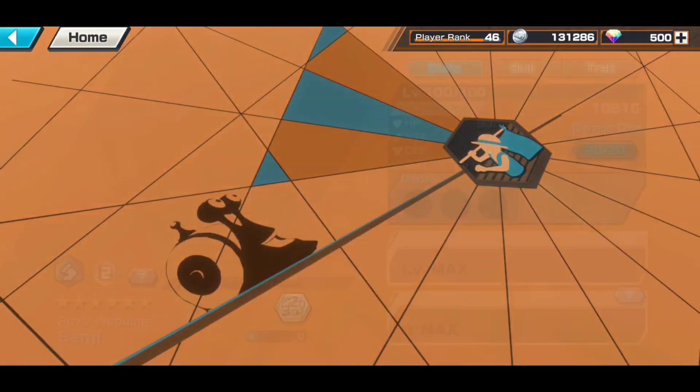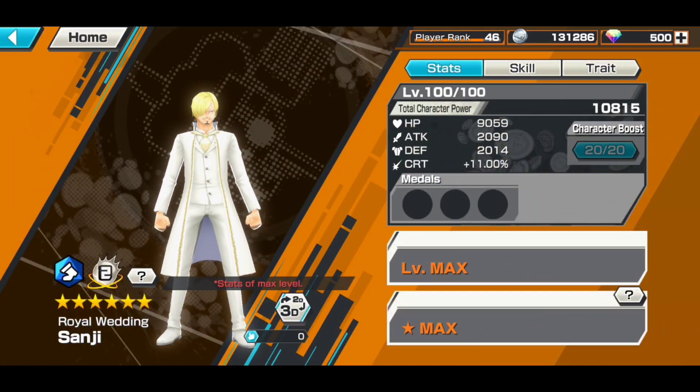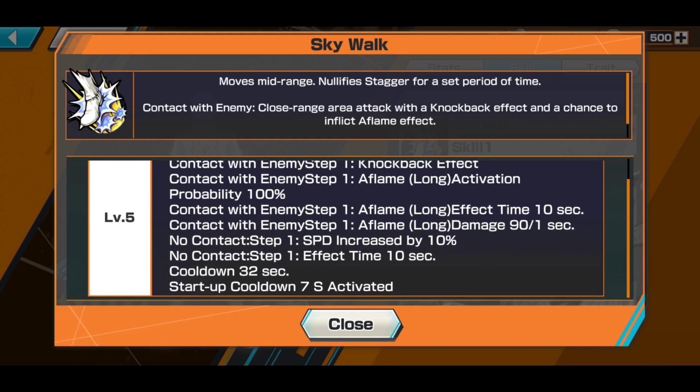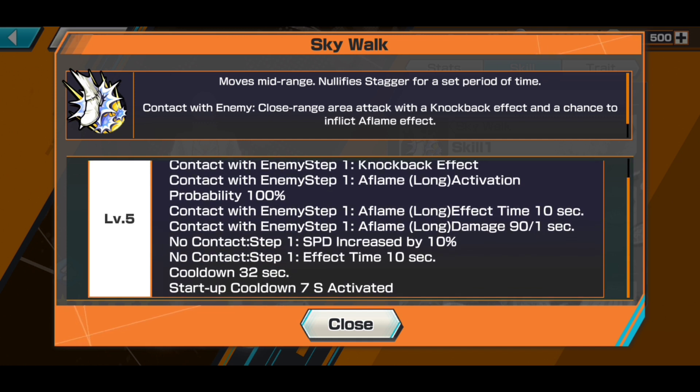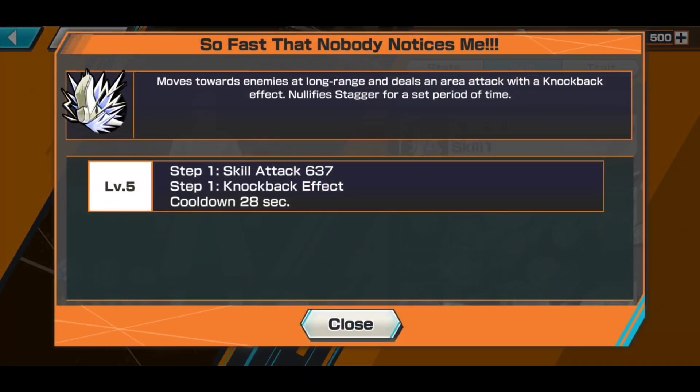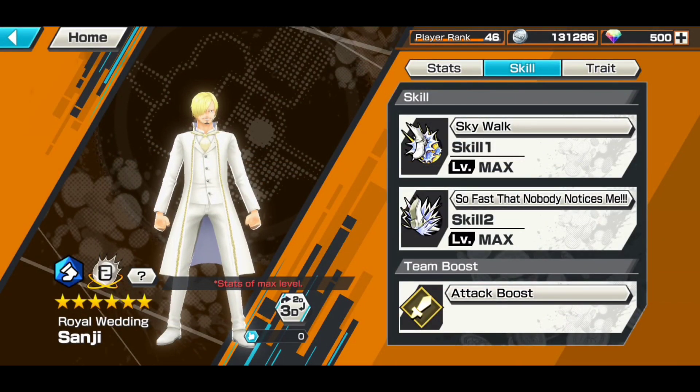Now let's look at Royal Wedding Sanji. He is a blue runner with 9059 HP, 2090 attack, and 2014 defense. Skill one - Skywalk - moves mid-range, nullifies stagger for a set period of time, contact with enemy close range, area effect with knockback and a chance to inflict flame. Seven second cooldown - I see you! You could use this like Doflamingo's skill, just pop it at the beginning to get a good distance ahead and capture flags. Skill two - moves toward enemies at long range and deals an area attack with knockback, nullifies stagger, 28 second cooldown.